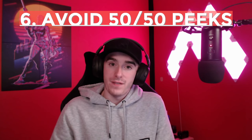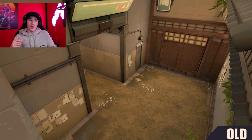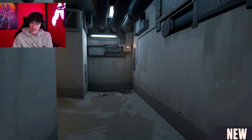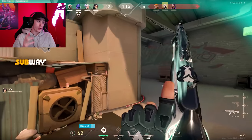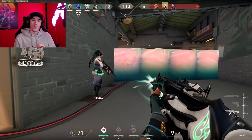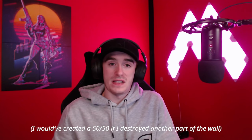Tip six is avoid 50-50 peeks. Valorant has tried to fix angles where you have to check a very deep left corner and simultaneously there's a very deep right corner, making it a 50-50 chance to survive. On Split especially, they've removed some of these angles. On Split, someone asked why I broke a specific segment of the wall on B main — I broke the left block so I could clear the left angle first, and the right angle couldn't see me while I was doing it, avoiding the 50-50.